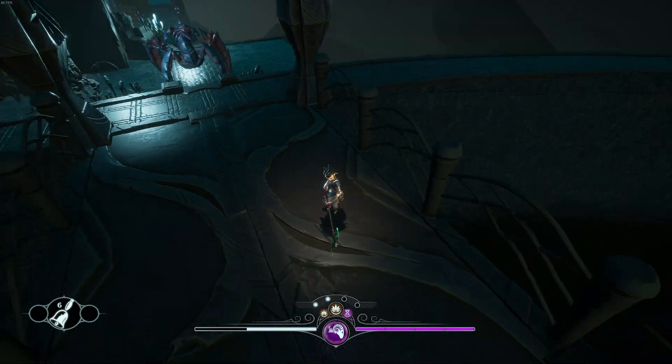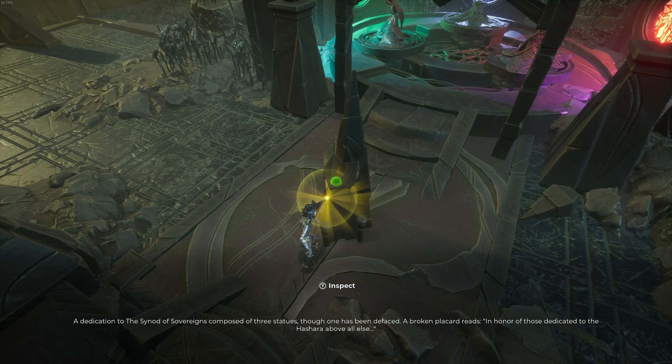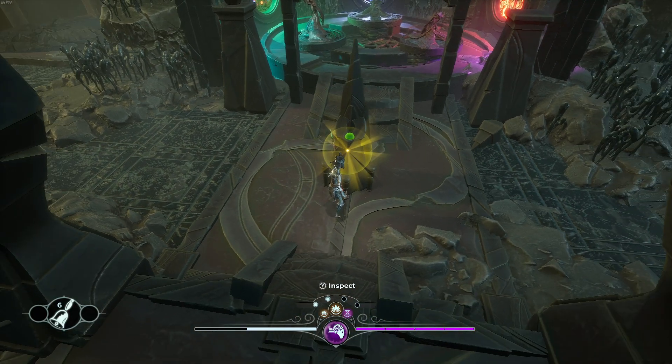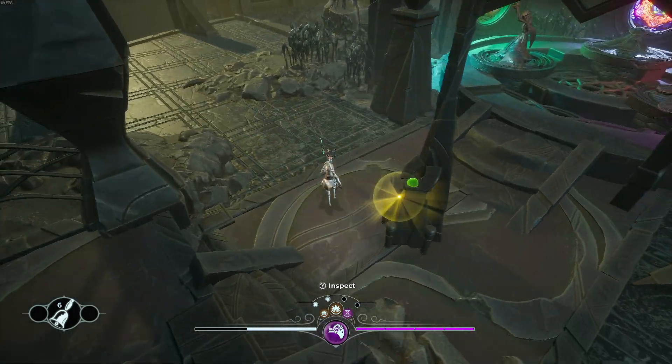There's a blue sacramite sliver down there — that's a guesstimate of what that is. We have a big dude here, we can bypass him. What do we have here? A dedication to the Synod of Sovereigns — composed of three statues, though one has been defaced. A broken placard reads: 'In honor of those dedicated to the Hashara above all else.' The sister Maiden Atyana, the sister Ensuing whose gaze is always upon the crimson sword of strength, and Rathani the sister Triennial whose patience awaits the violet bloom of the weaver of eternity.